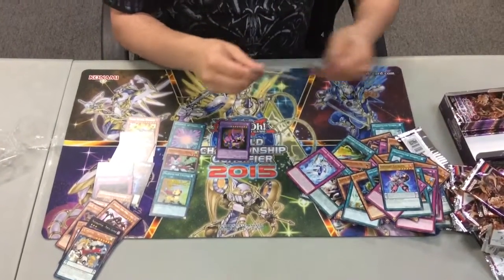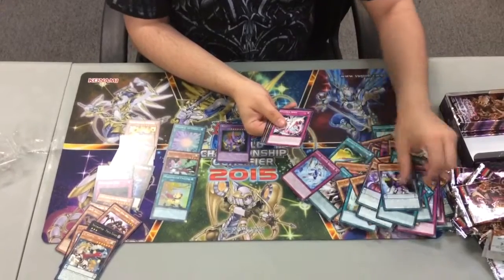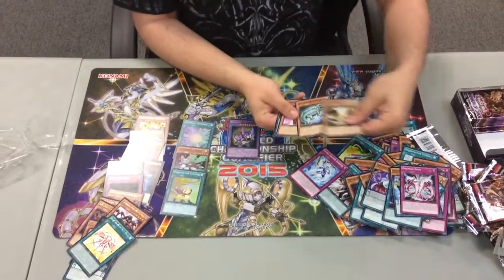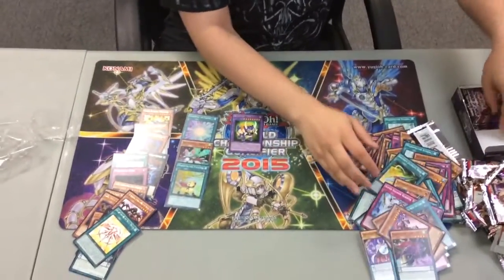Next up: Four Mage Mirror Conductor, Shuffle Reborn, Deskbot, Gradle Split, another Rank Up Magic, Gradle Eagle, Alligator, Super Heavy Samurai Thief, and Magispector Crow.